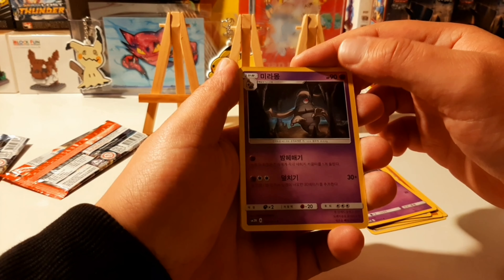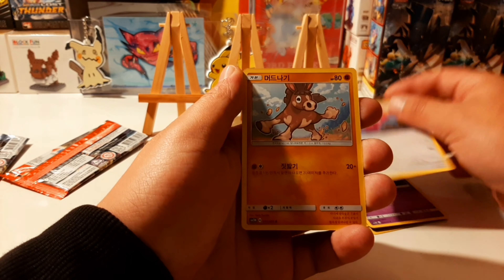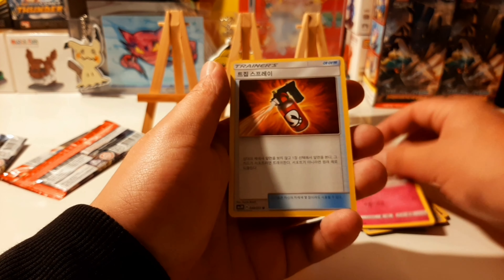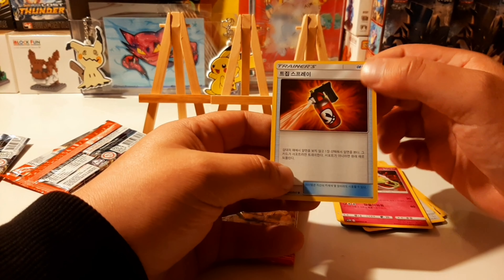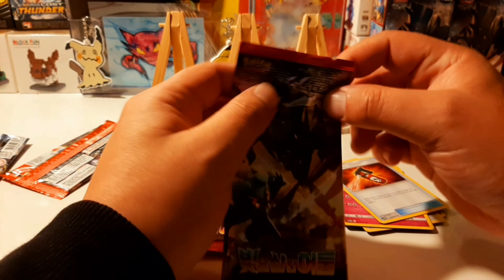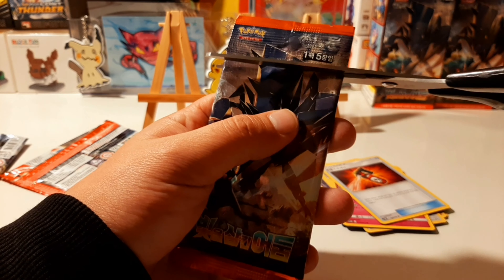We got a Porygon 2, Mudsbray, Milotic — yeah, Milotic. I forgot your name as well. I'm so good at remembering these names guys, and I'm just opening packs.